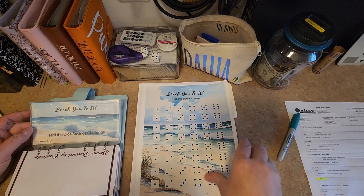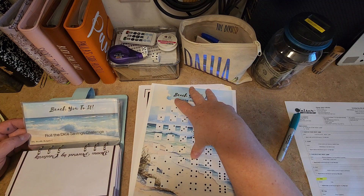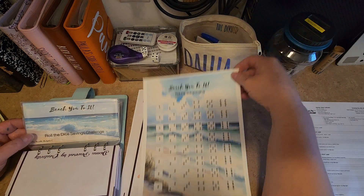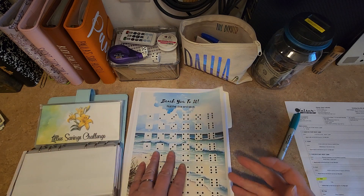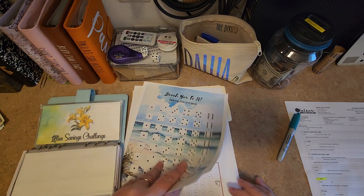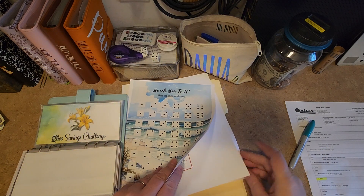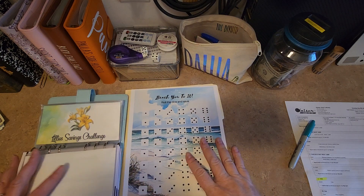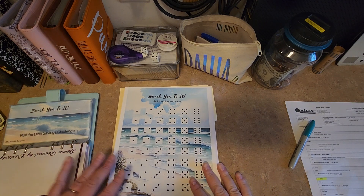So we have the Humble Budgeter challenges. We have the Beach one, the Lily's Saving Challenge, and there's another one I haven't cut out yet. There's a couple actually — there's Smell the Roses and then there's a Strawberry Cupcake one that I want to do. I need to cut it out and get it ready. So we are going to do the Beach one — it's a dice game.